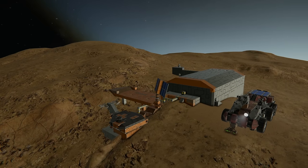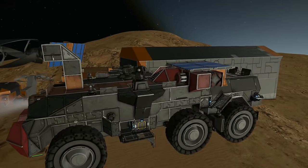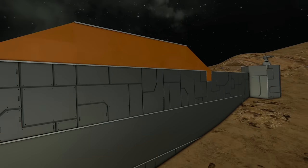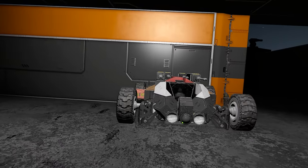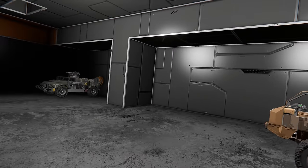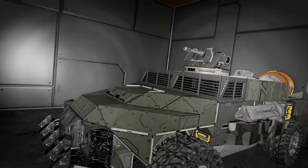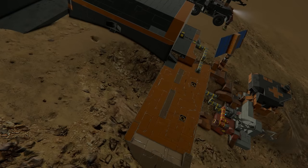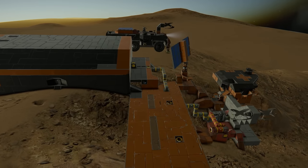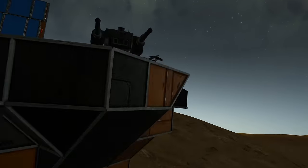Our next stop is GMC, another solo faction working hard to get their base operational. Inside there's a really cool hangar with light assault rover buggies, a cargo truck, and a little armored vehicle with a tasty-looking bull bar, a turret on top, and what looks like a fuel tank on the back — very post-apocalyptic. The facility follows an arc color scheme of black and orange, with a little docking or storage hangar below.